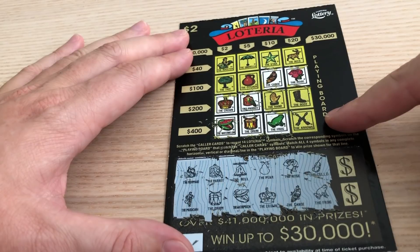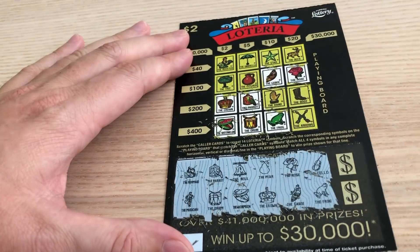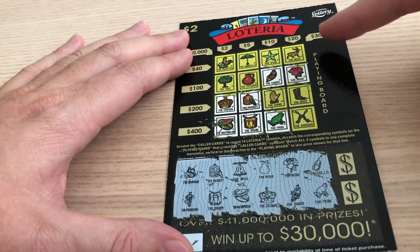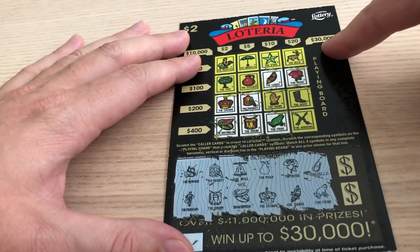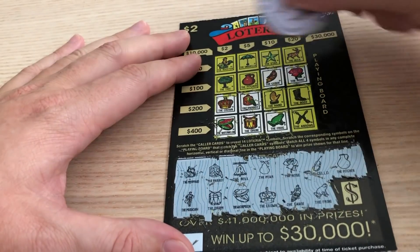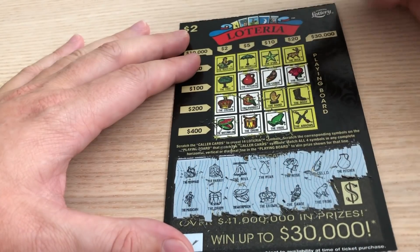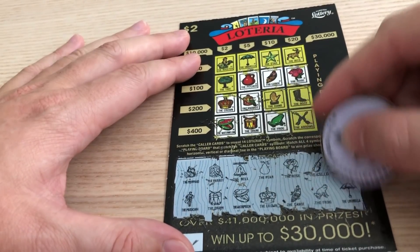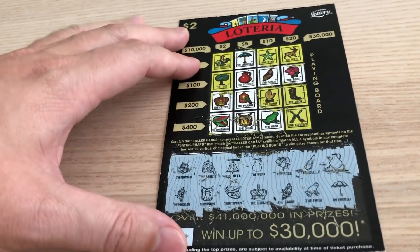The other options are the Pitcher, the Umbrella for $5, the Rooster, the Tree for $2, the Hand, the Boot for $200. If we get the Deer, that would literally be the jackpot for this game — the highest prize you can win. The Pitcher, the Pitcher — way to tease us. So it's the Umbrella, the Arrows, or the Deer. The Umbrella — of course — $5. Hey, I'll take $5 on a $2 ticket all day long.